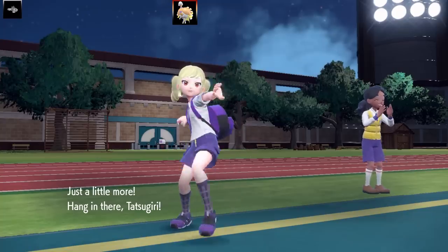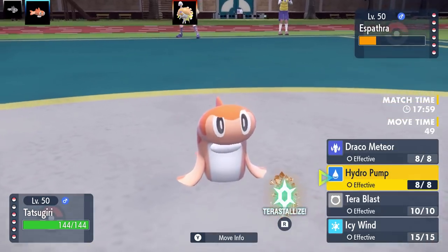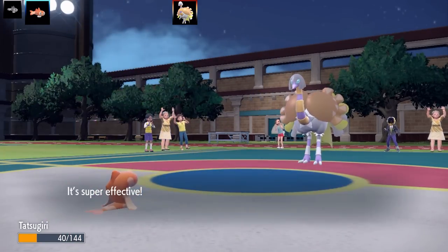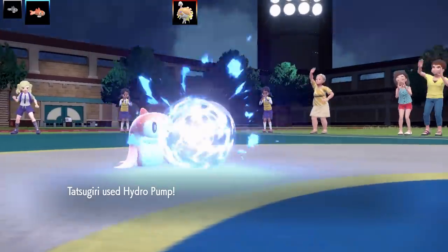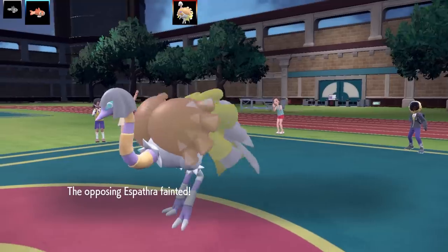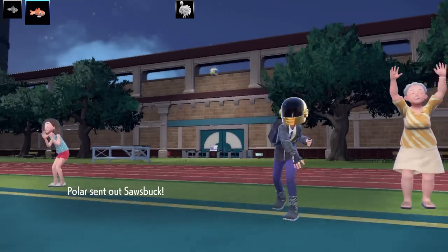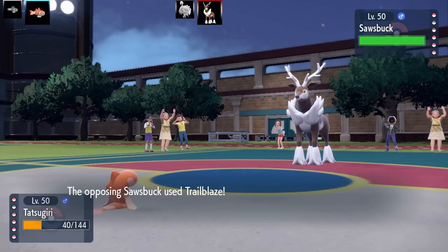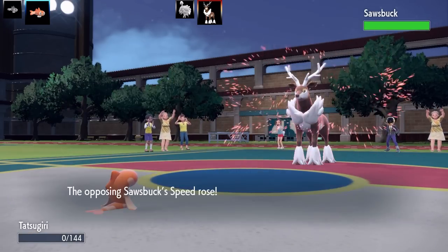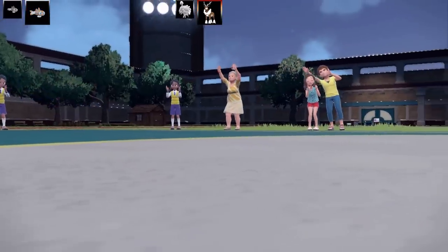I'm going to go into my second Tatsugiri now — this is going to be my Draco Meteor Curly set. I've got Draco Meteor, Hydro Pump, Terra Blast, and Icy Wind. Ability is going to be Storm Drain, and the item is going to be Eject Pack — max special attack and max speed Timid nature. That's going to be the end of the Esparta, which is good. Next Pokemon is going to be Sawsbuck Winter. Sawsbuck Winter is going to go for a Trailblaze, outspeeding my Tatsugiri and taking me out. This Pokemon is actually a fairly good counter for this team, so I need a Pokemon to deal with it.